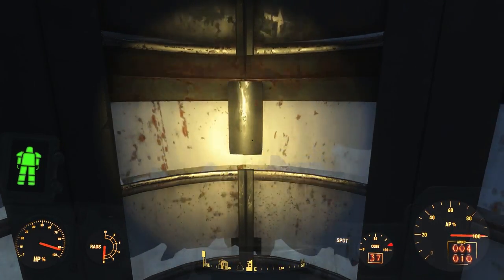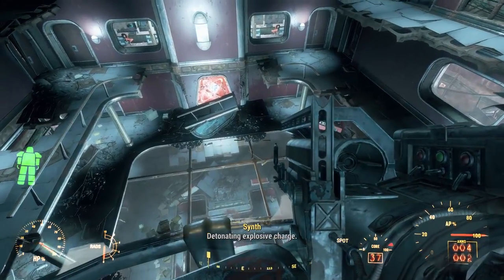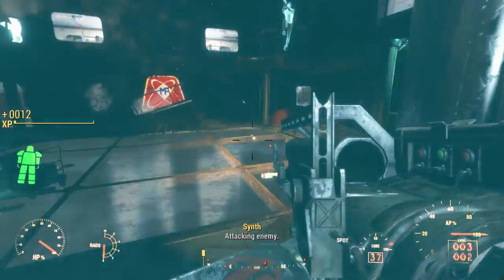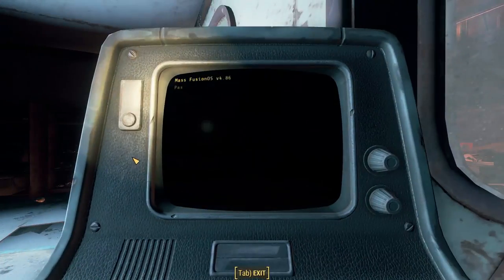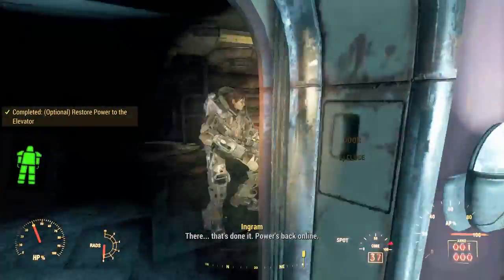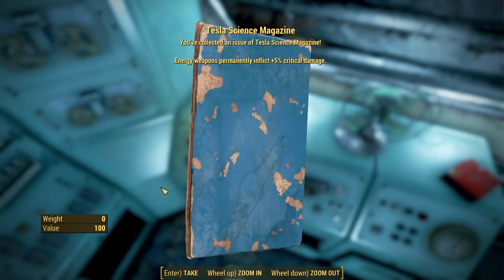We find a keycard in the executive suite that allows us to turn on the elevator to go down into Mass Fusion. As we go down the elevator, we are attacked by whichever enemy faction we've made in the game, either synths or Brotherhood of Steel soldiers. As we near the end of the elevator, they blow the power to the elevator, causing it to drop. You then have to explore this upper level to restore power to the elevator. You can get through an expert-locked door to drop down a hole in the floor, hack into a terminal to reroute power to the elevator, or climb up to the second floor and flip a circuit breaker. Before you go down, you can access Tesla Science Magazine issue number 5, which lies on a computer bank southeast of the mezzanine room. You should get it now while doing the main quest, otherwise you won't be able to get it again unless you come back later with a jetpack.